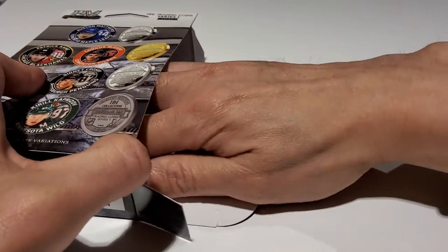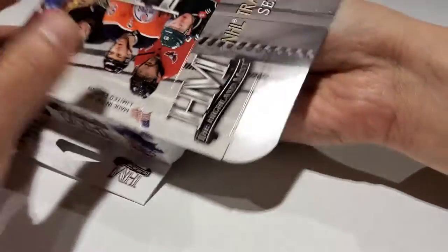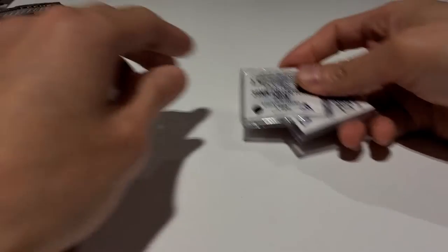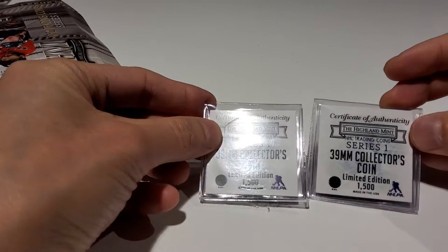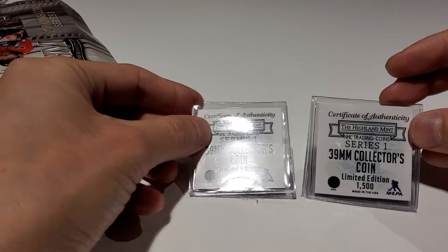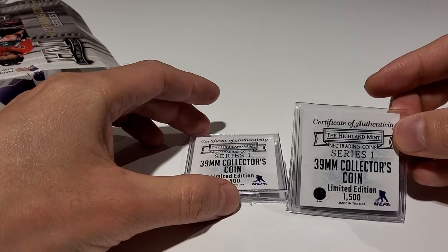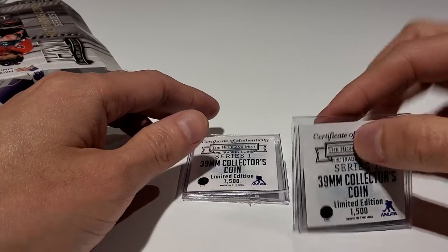So let's see — that's the coin side. Oh, I do have a short print. I got a short print — two short prints! Oh my god, I got two short prints out of 1,500. I've seen a few videos and they all had like 4,500s. So this is neat. Let's see who the first rookie is.